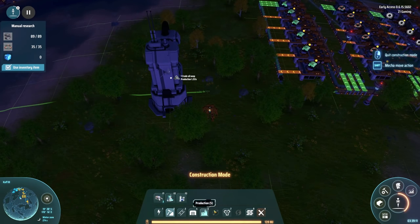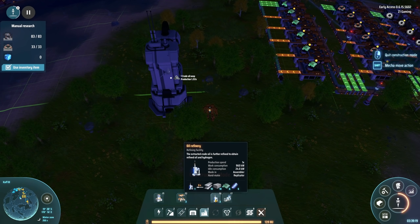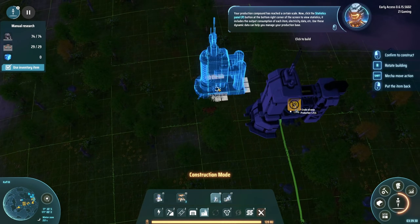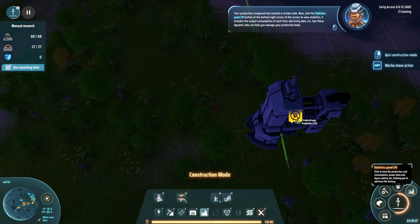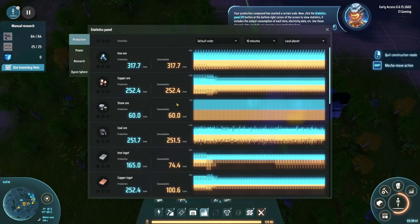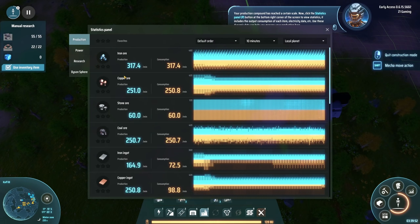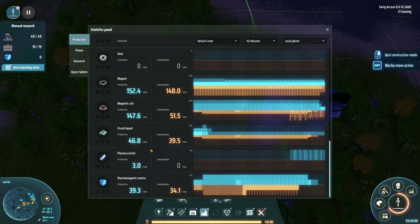The oil refinery: the extracted crude oil is further refined to obtain refined oil and hydrogen. We've got a couple of inputs here. The statistics panel - it includes the output and consumption of each item, electricity data, generation capacity, consumption demand, total energy consumption. You can see iron production and consumption, how fast we're producing and consuming. Everything is listed here, which is pretty cool.